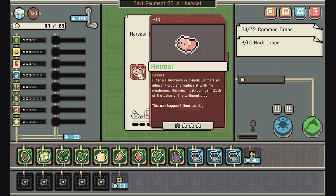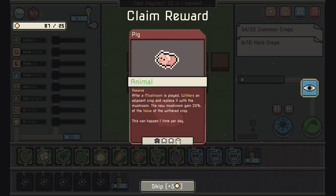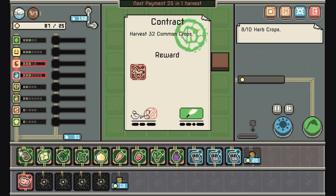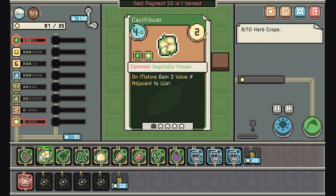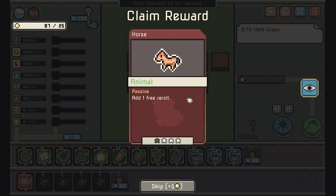We've harvested 12 wet crops and got the contract reward: after a mushroom is played where there's an adjacent crop, a new mushroom is placed. So if we get more mushrooms we can try to start building toward a mushroom build. We also finished the free re-roll contract — thank you.